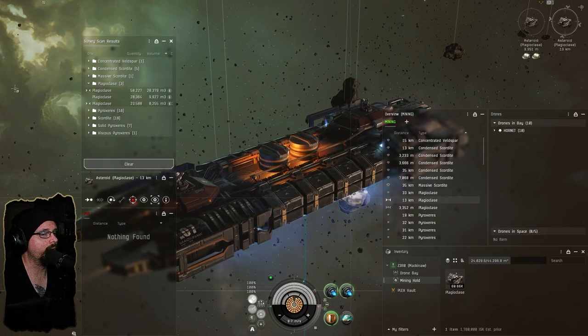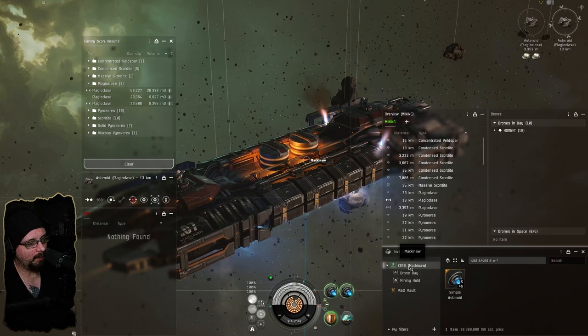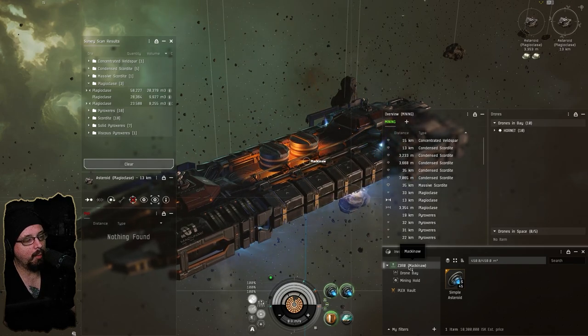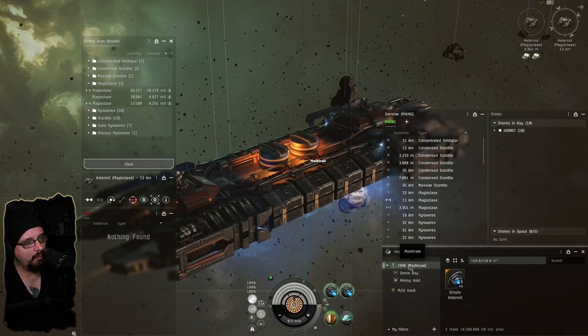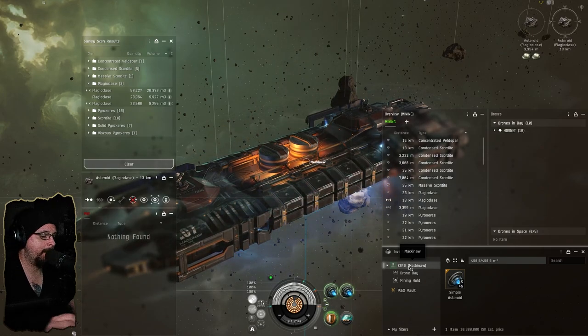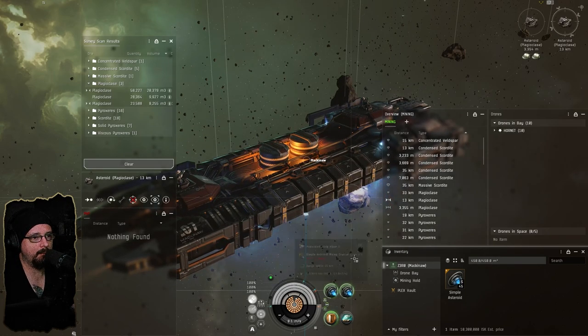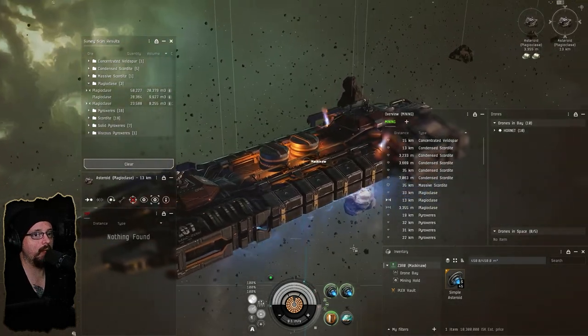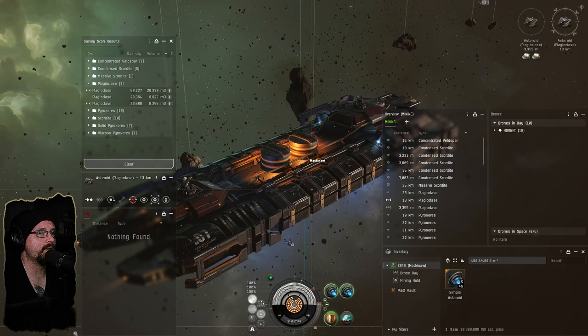Luckily I bought enough crystals — I have 45 crystals in this thing. If we go procurer for next episode I'm going to use modulated crystals, but I'll just use some of these crystals I bought for the Mackinaw. This is the third trip out on these crystals and they're only 25% damaged, so it'll be a while before we actually burn through all this stuff.